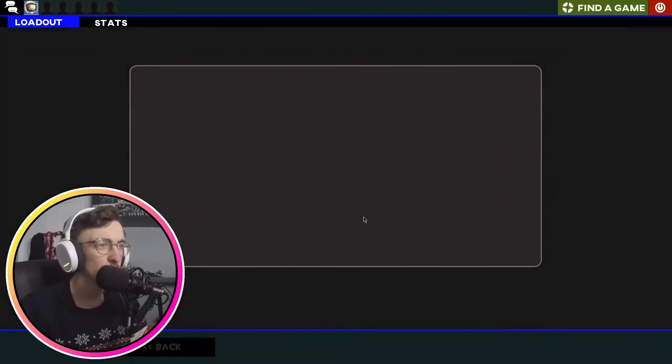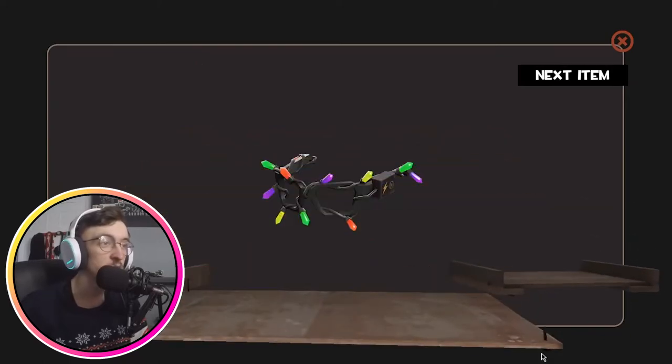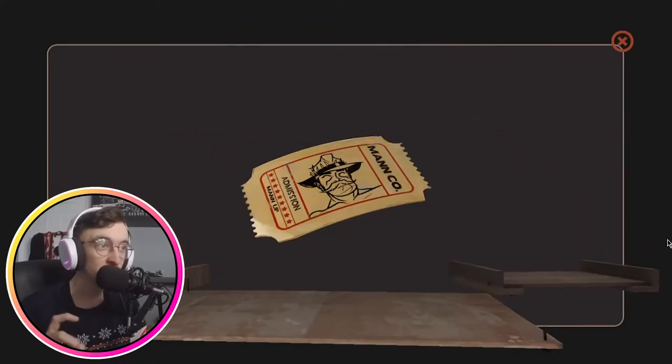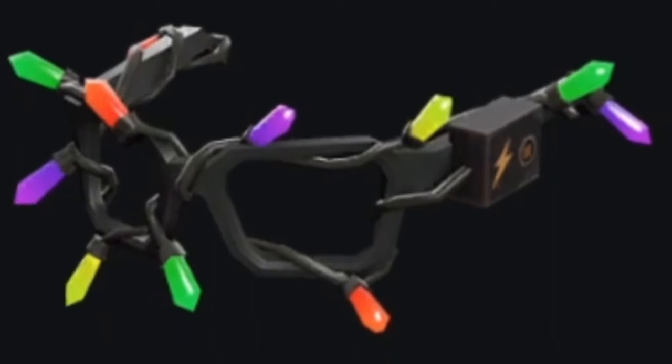Moving swiftly on to number three — two items again, hopefully it doesn't spoil it this time. We got the Festivframes and a Tour of Duty Ticket. I do love some MVM, so that is perfectly fine with me. Festivframes actually look pretty cool — that's a cool model for a hat, I think.